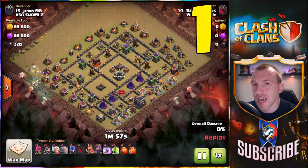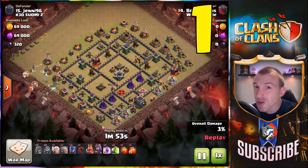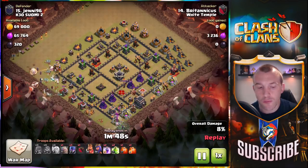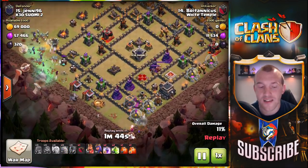Moving on to the number one attack strategy at Town Hall 9 — the buff gave them just the edge on the Lava Loon for me — it is the witches. We're going to show you two different witch attacks, two different variations, and discuss the base layouts for them.